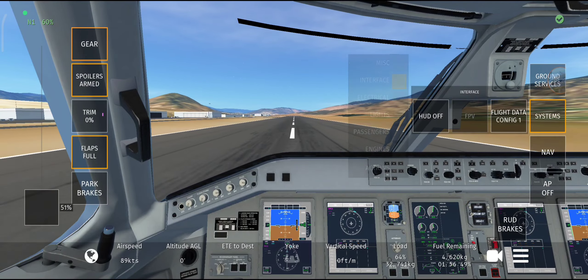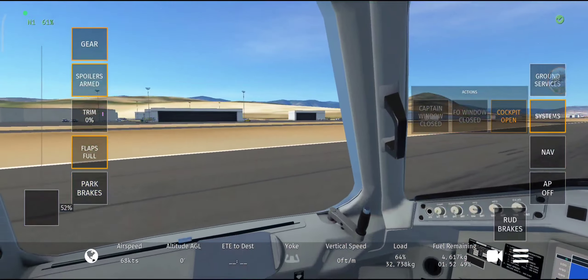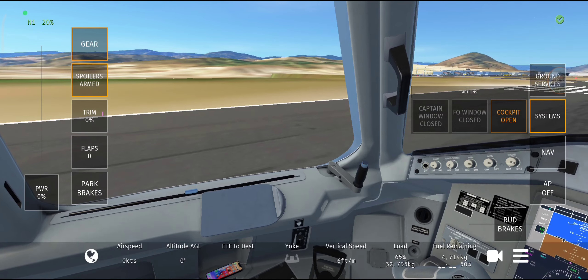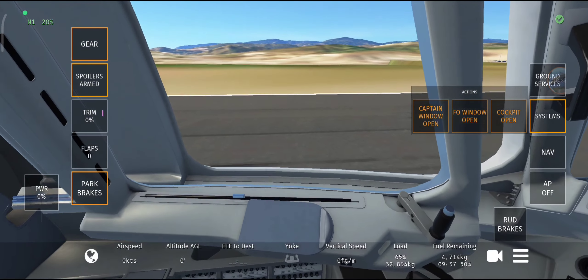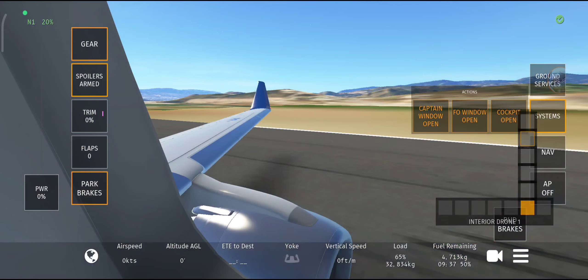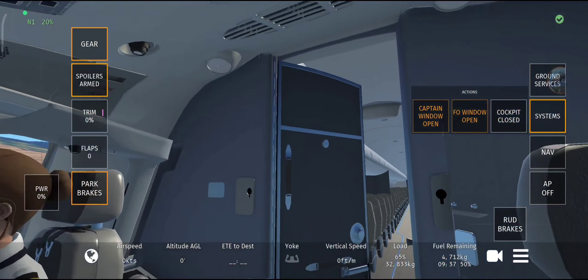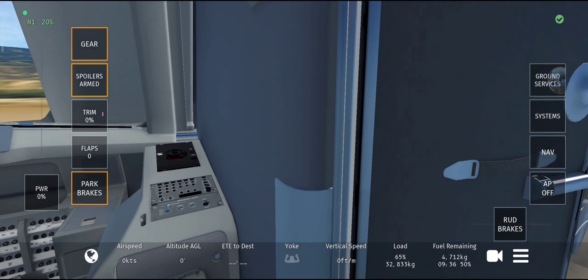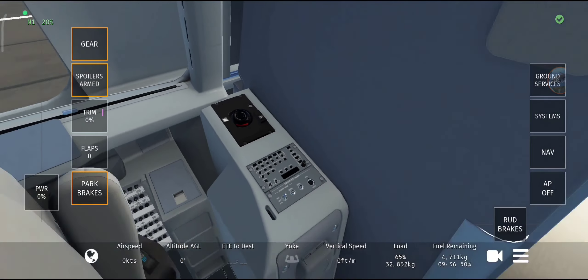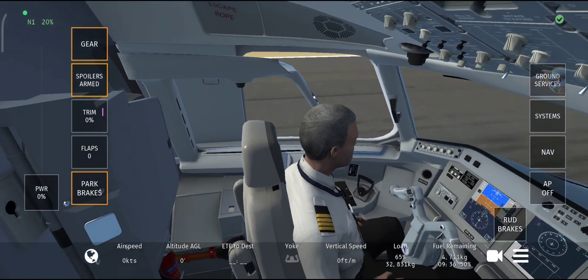There are more features that have been changed. You can open the cockpit window, and you can open the cockpit door for the pilot and the first officer. There's also what looks like an oxygen mask — it could be for the co-pilot. Yep, that's the co-pilot seat.